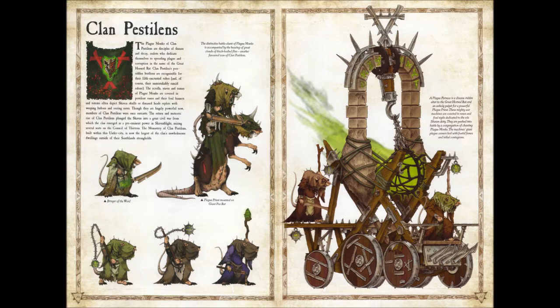These guys used to be one of my least favorite of the four big Skaven clans, simply because I didn't really know enough about them. But over time, since they have the only book for Skaven in Age of Sigmar now, I have grown to like them a lot more. The plague monks of Clan Pestilence are disciples of disease and decay — zealots who dedicate themselves to spreading plague and corruption in the name of the Great Horned Rat.